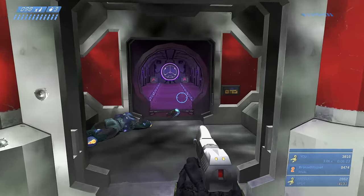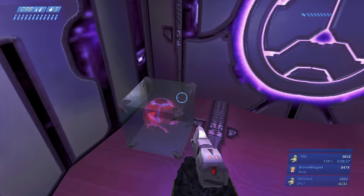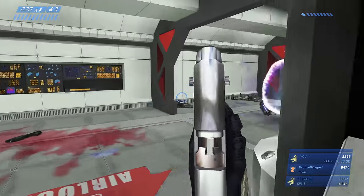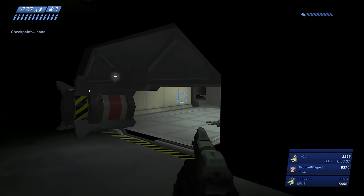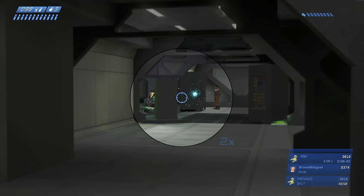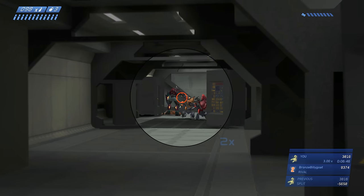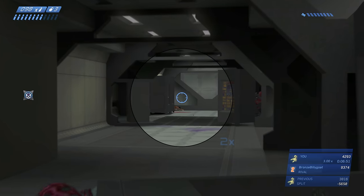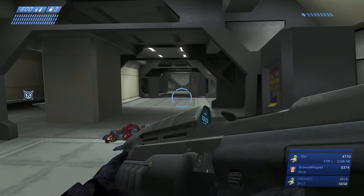There's more ammo on the ground if you need it, and there's an overshield at the end of this boarding craft. It looks like I can't pick it up because I still have some left over from the previous one. We'll make sure we have full overshield before moving to the next section. The grunts will hang out behind the barricade and pour out into the hallway, so wait for them to slow down and stay still so you can easily land a headshot without drawing attention too soon.